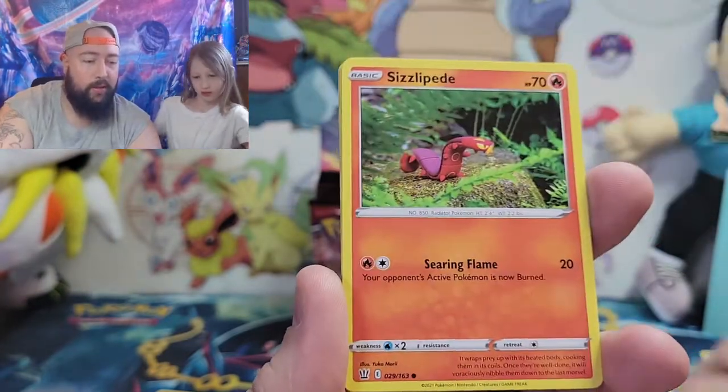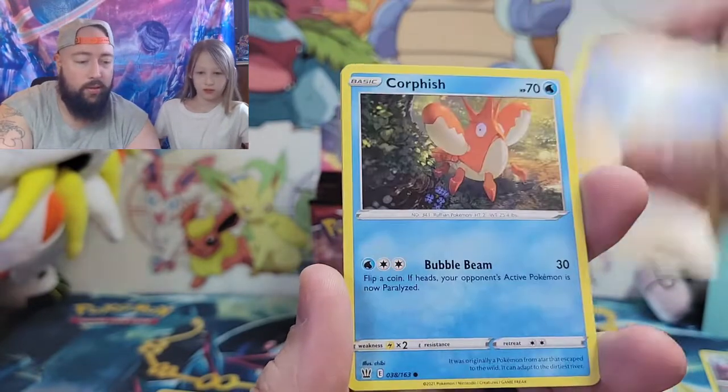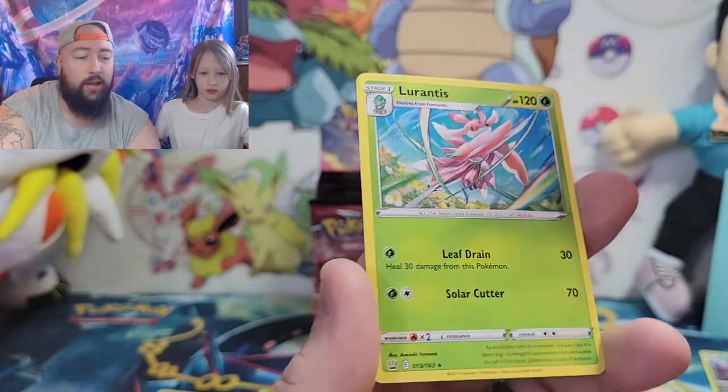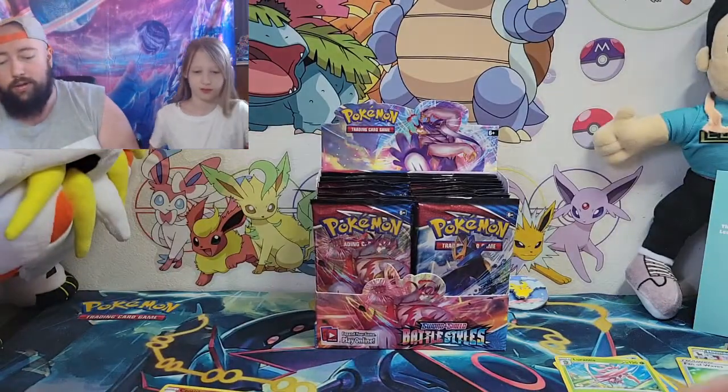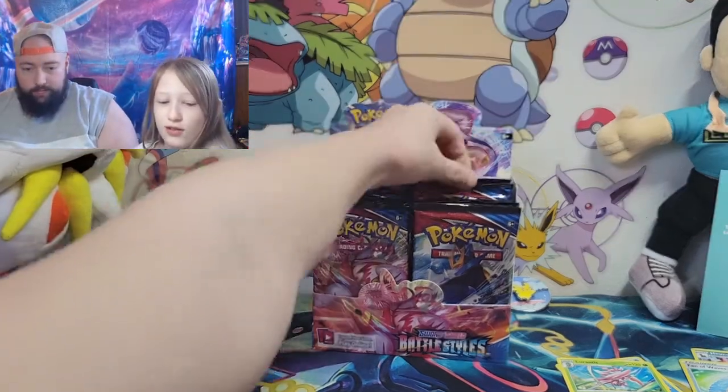Manky, Sizzlipede, Ball Guy, Timburr, Corphish — reverse hollow Phantom Waves — and for the rare and non-hollow, Lorantis. Not bad, not bad.